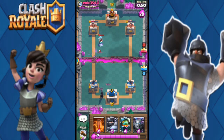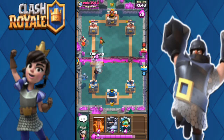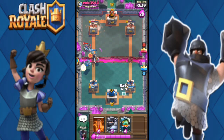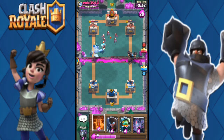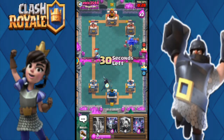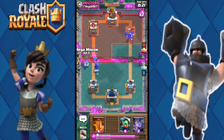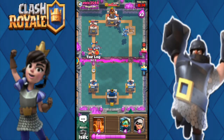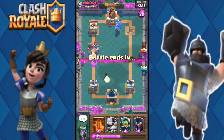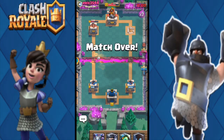Now I throw the night witch to start another push on the left lane — I want to take it down and put insane pressure on him. I log his dark goblin, throw my bandit, and throw a solo mega knight. He doesn't counter it in time and we easily take out his tower. Log was too late, dark goblin goes the other way, mega knight cleans it up. I use mega minion and poison to tidy up — this is going to be a win!